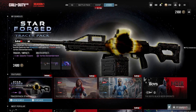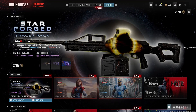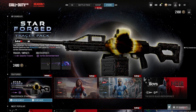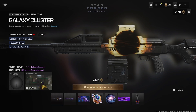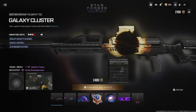Back at it with a brand new tracer pack bundle in the store. We got the Star Forge — it's 2400 COD Points, comes with galactic tracers and vortex dismemberment. The Polyatomic 762 blueprint comes with bullet velocity, range, recoil control, and 2.5x magnification. Holy, that galaxy cluster looks insane.